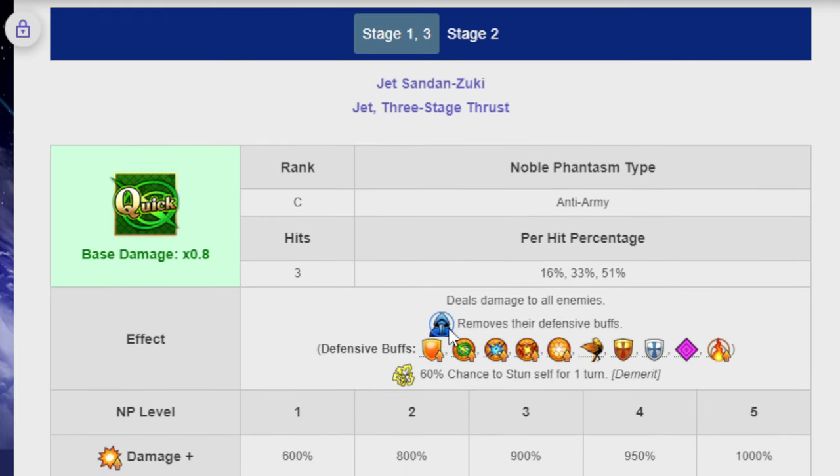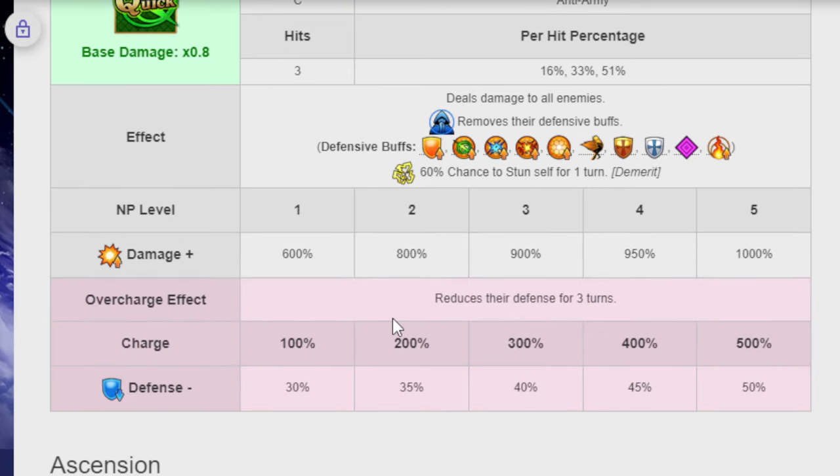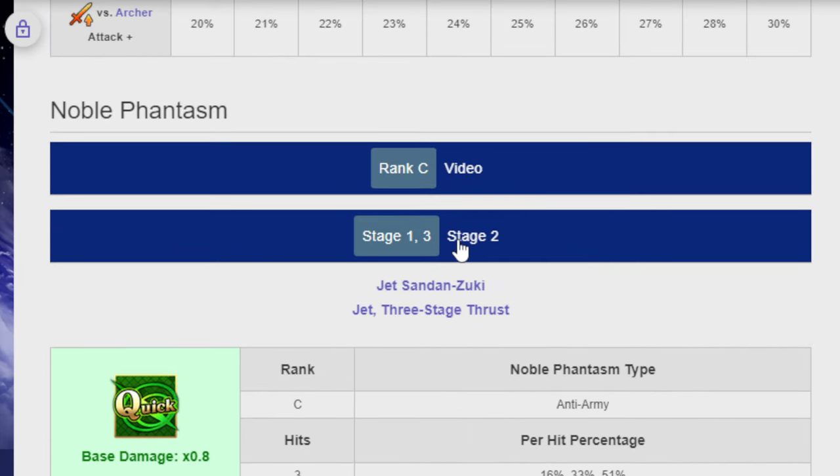The defensive buffs it removes include the same types as what she strips from herself with her first skill. There's also a 60% chance to stun yourself for a single turn — that is a demerit. The damage is 600% at level 1 and 1,000% at level 5. It then reduces zone defense for three turns — 30% at level 1, up to minus 50% at the final overcharge level. That is Okita Souji.